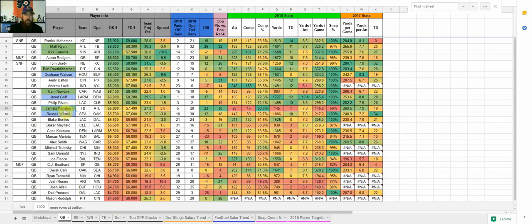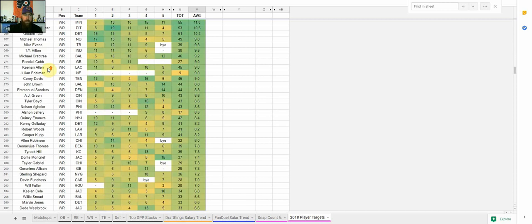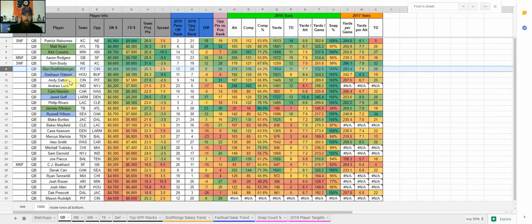A lot of people will be going Matt Ryan and Jameis Winston. Cousins will be a little bit lower owned. Ben Roethlisberger is another I'm looking at — he's currently a dog against Cincinnati, but he gets a lot of attempts with 215 on the season. He's got two elite receivers in Antonio Brown and JuJu Smith-Schuster. Going to check the wide receiver targets — Antonio Brown is tied with Adam Thielen at the top, and JuJu Smith-Schuster is 10th at 10.6 targets per game. So they've got two receivers averaging over 10 targets per game.